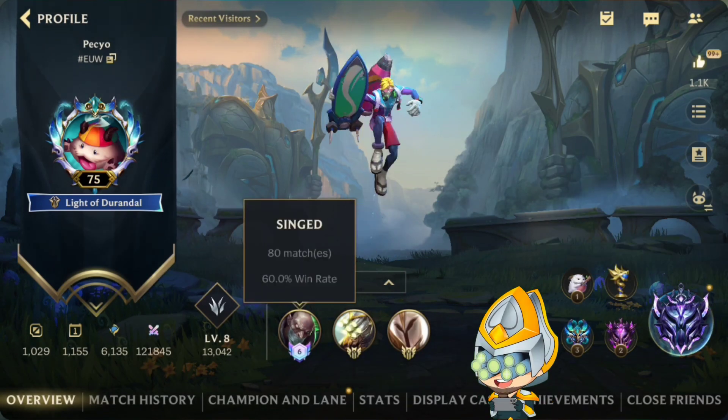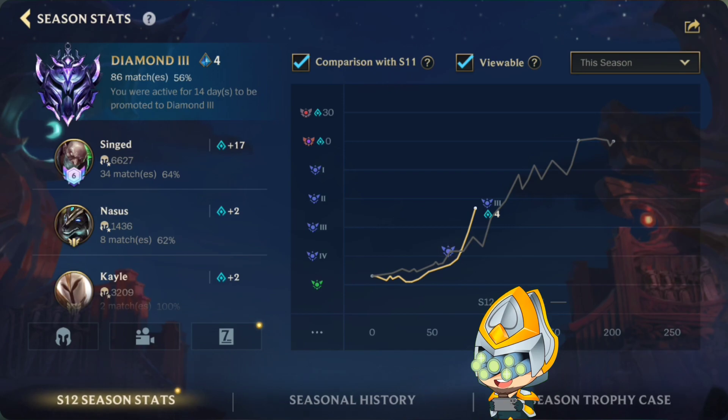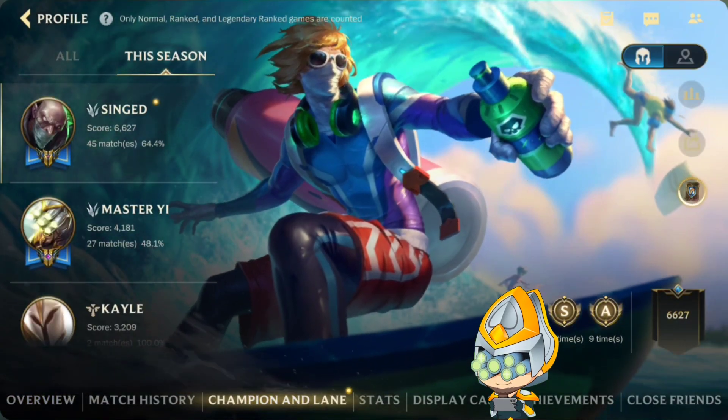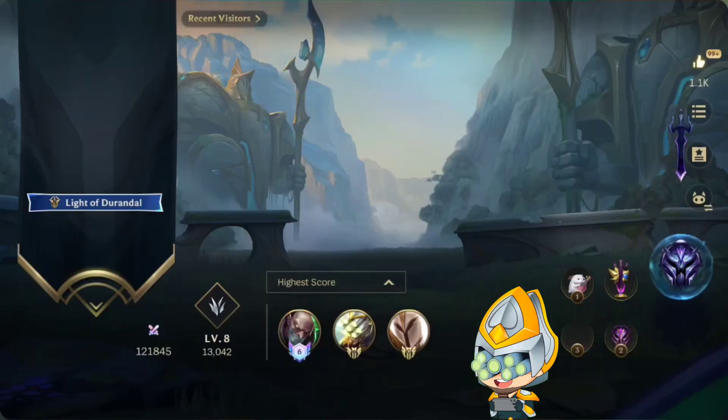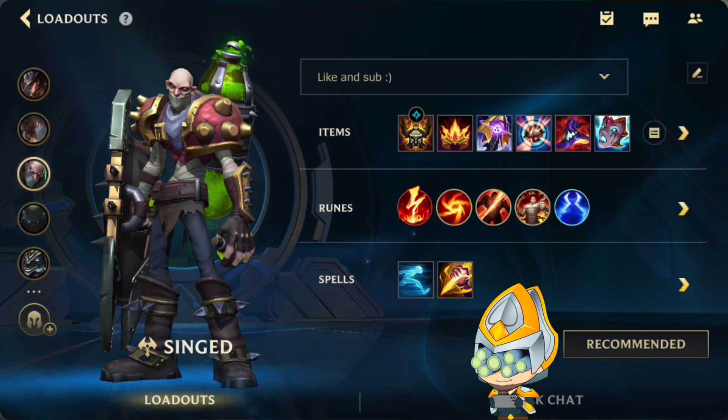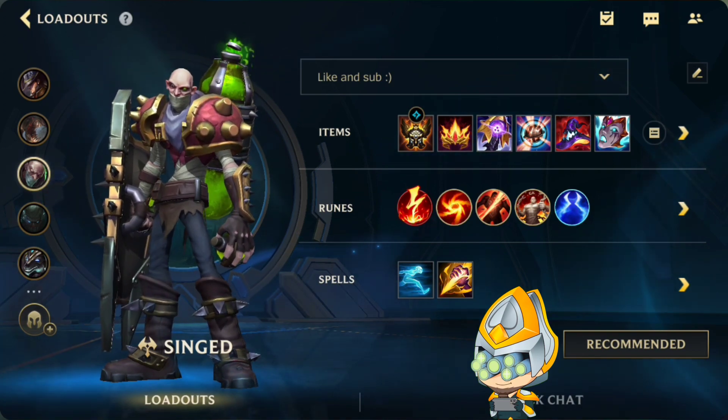So we are currently making our way to the top 1 Singed on the EU server. We are at Diamond 3 right now with 4 marks. Our Singed has a 64% win rate this season. Here is my build real quick if you need it. Let's not waste any time and jump into the gameplay.